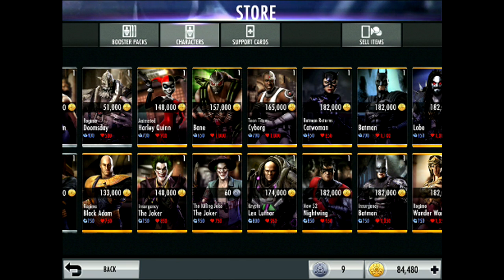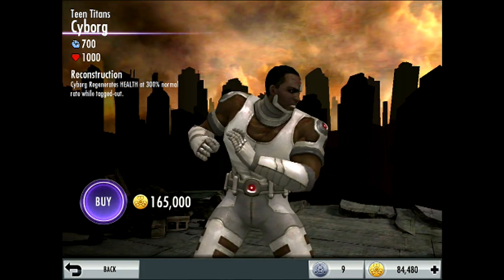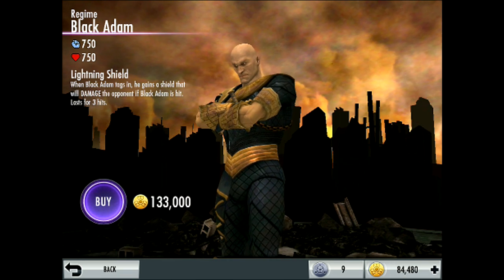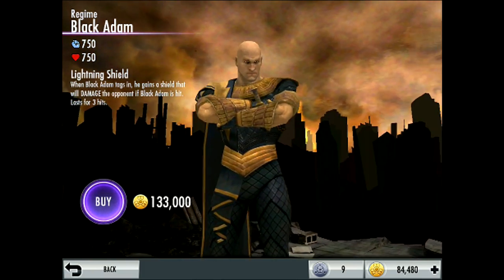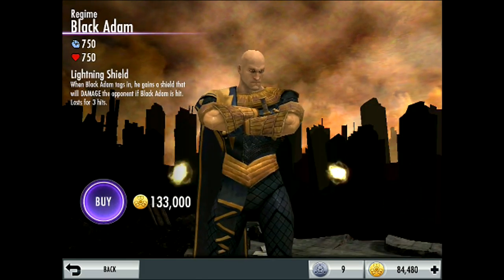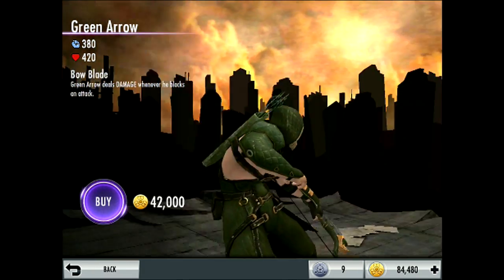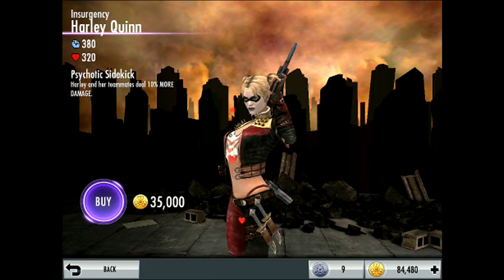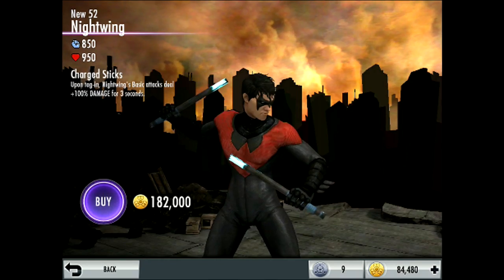They have also updated the cards in the shop with new animations. Teen Titan Cyborg has a little action on his arm. Black Adam has these rings going around him. Green Arrow's quiver has a shiny blue effect. Insurgency Harley Quinn has love hearts coming up. Sinestro's ring glows.